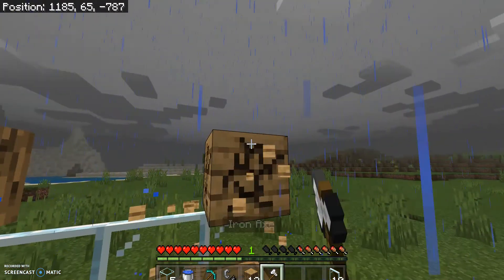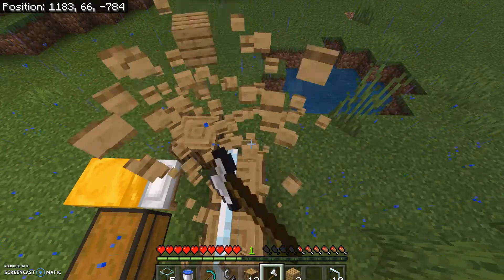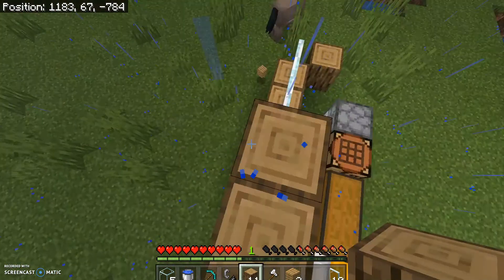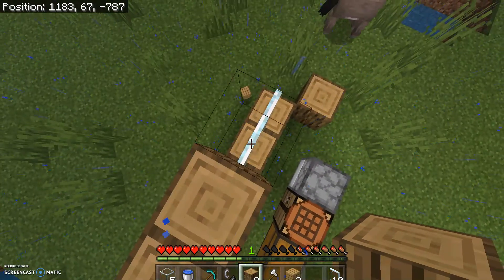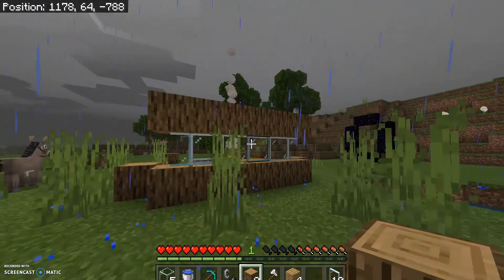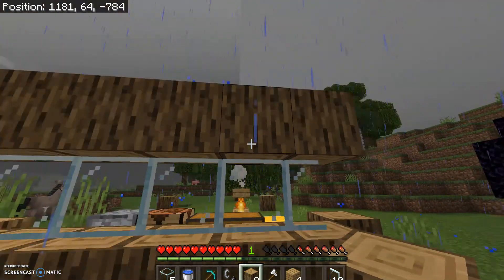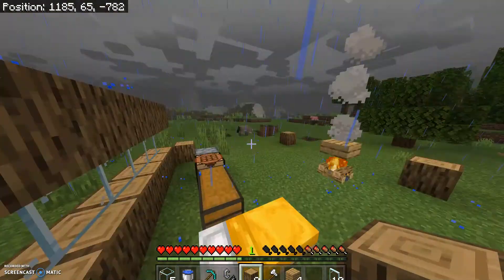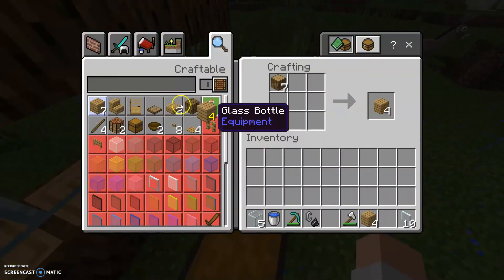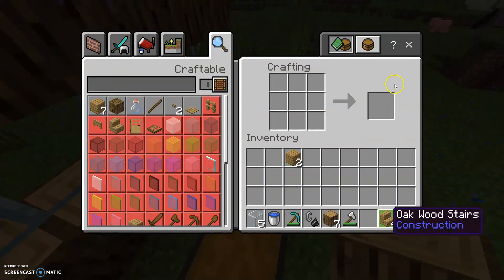Home renovation — actually I never had a home, so it's technically just building a home. Here we go. The slowest block placement you've ever seen. I hate placing blocks... oh wow this looks so bad but hey it works. I'm going to get some stairs in there — I have a vision, it's probably going to make this look worse, but my vision is something special.